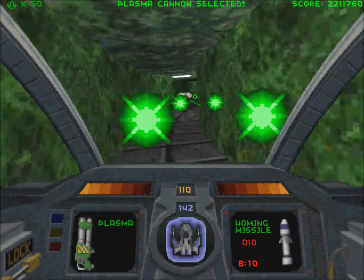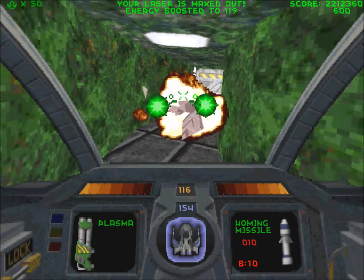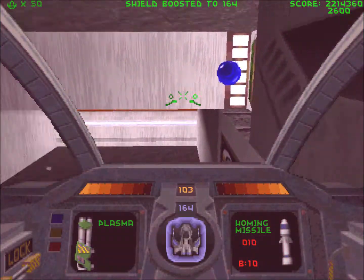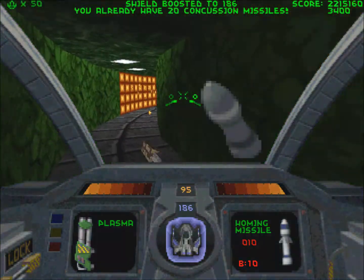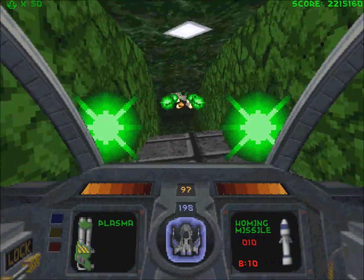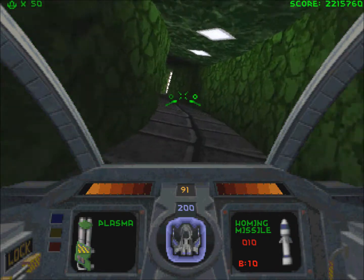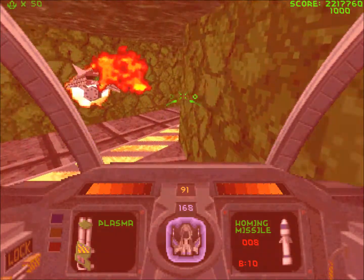I don't want to use my plasma cannon — I don't want to waste all my energy. I do know where to go in this map, but I just want to go around and clear out the mines of as many robots as possible — try to rack up as many points as I can. The more points I get, the better chance I have of earning an extra life. And right now I have 50 extra lives! 50! Can you believe that?